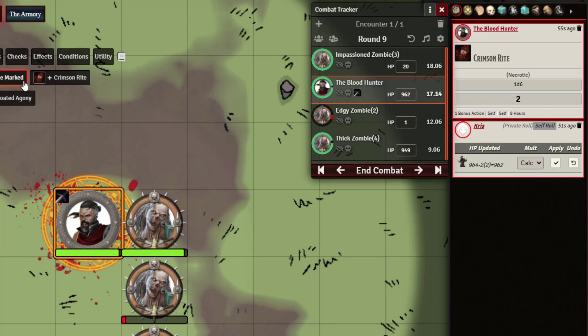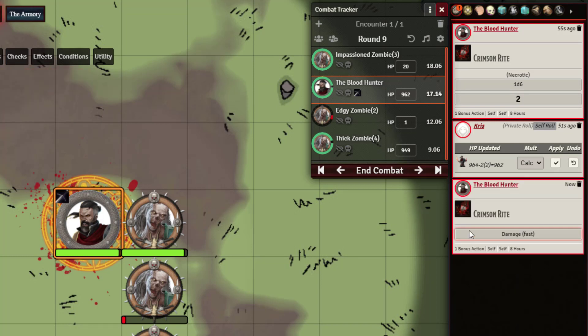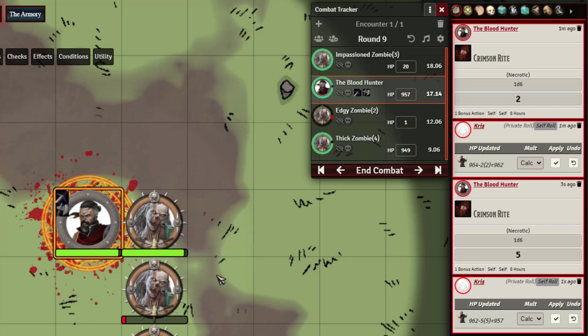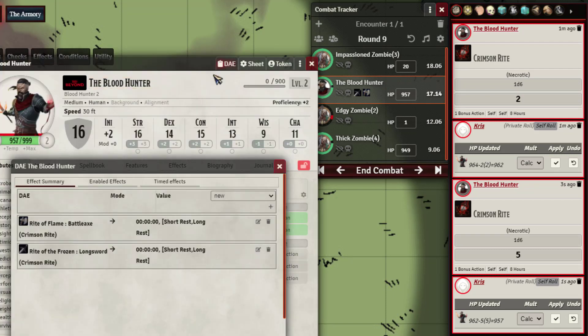Just to break the game, let's go ahead and apply a rite to the battle axe as well — we'll choose Flame for that one. Now on the character sheet you can see Rite of Flame on the battle axe, same with the durations.